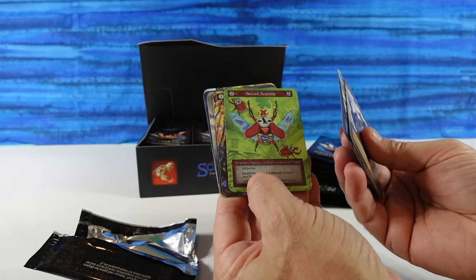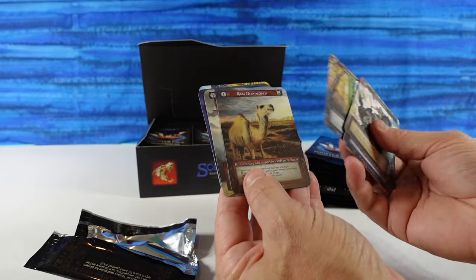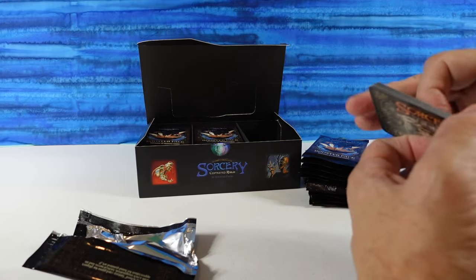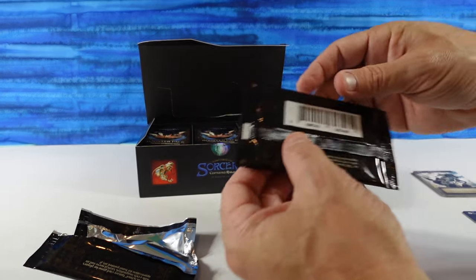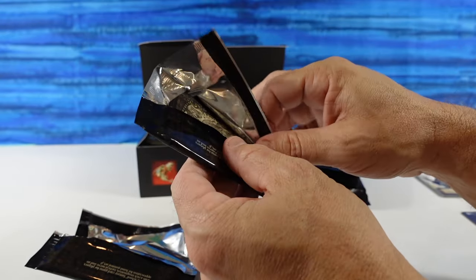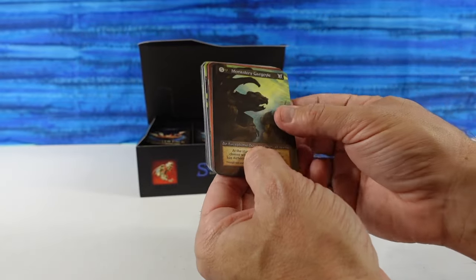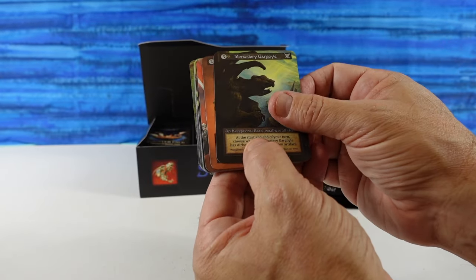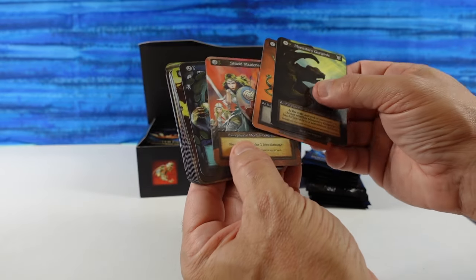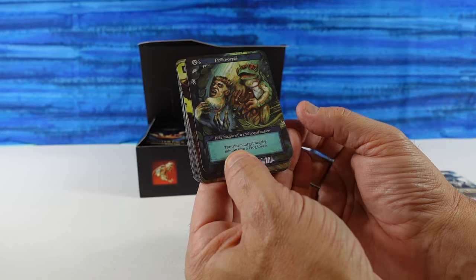From the openings I've watched, you get approximately seven or eight foils per box — maybe nine. Maybe that's the Ultra Rares, what's called Uniques. This is an Elite Polymorph.